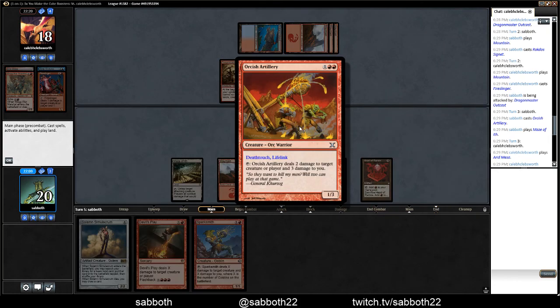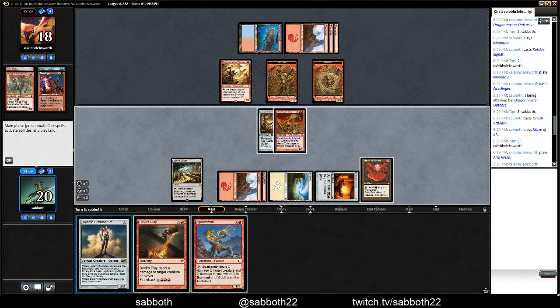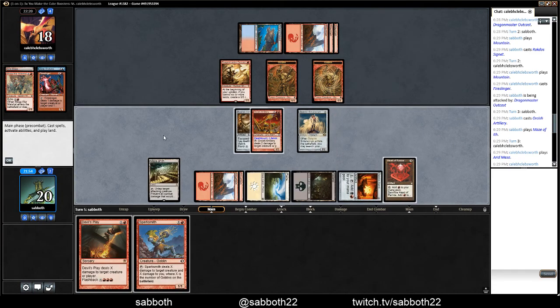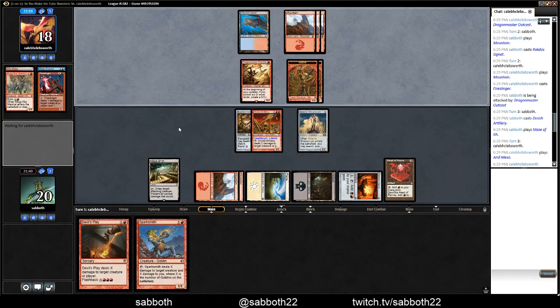Because if he's dealing damage to you, it's still lifelink. That's so good — that's much better than I thought it was. Good game. Let's get Swamp, because why not? You thought you were the only one with a good combo — we have it too.